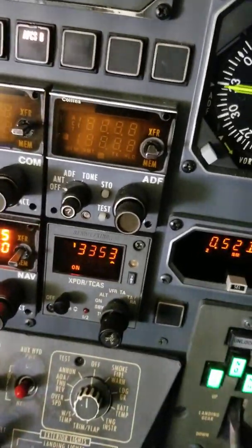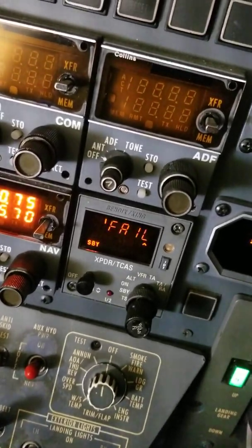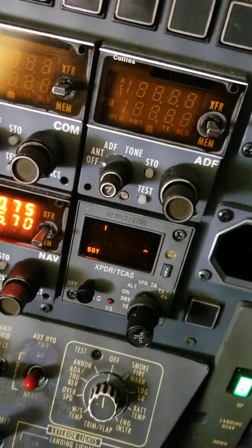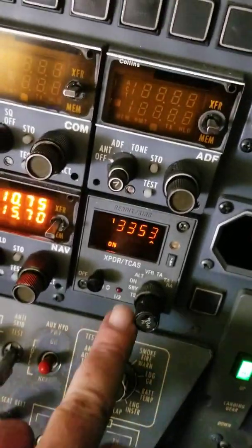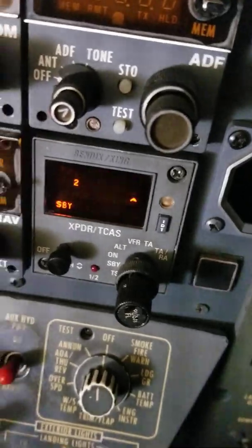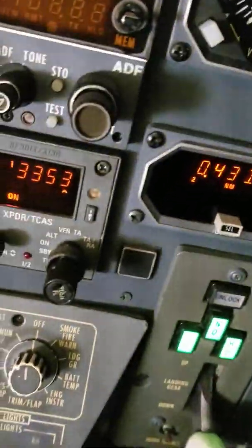Go back to number one and push the breaker back in. Transponder one is back up and running. Same thing for transponder two — if the transponder actually fails, you're going to get a hard fail all the way through. Go to number one — it's still operational — so let's put that back in.